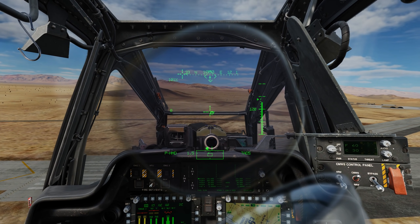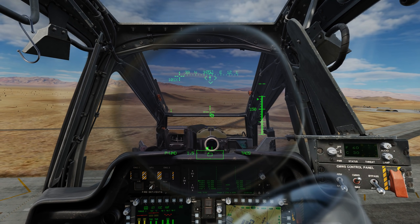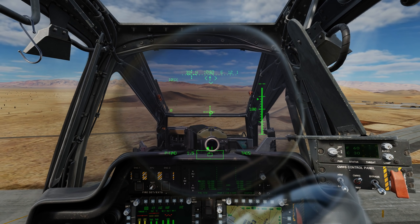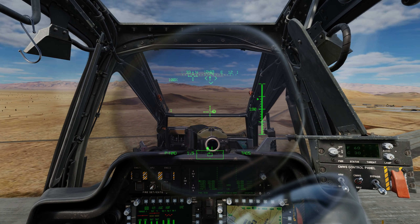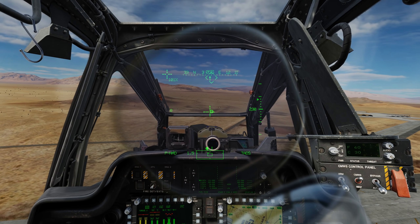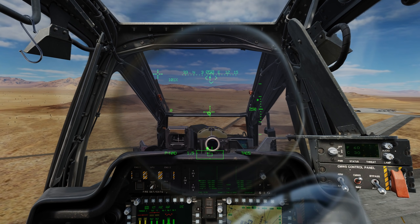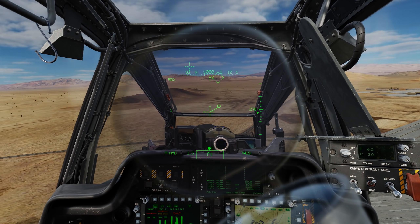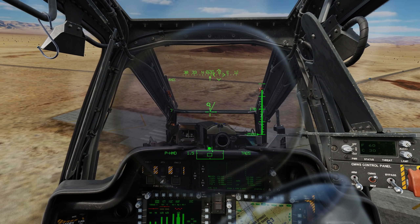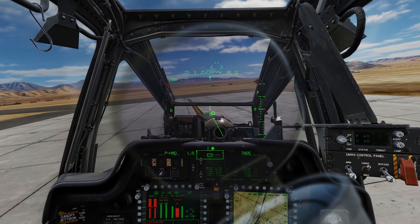As I zero out my collective, you'll see the nose swing because the yaw demands changed quite a bit. Zeroing out the collective — pulling it back — no, can't do it, and we're down. That illustrates settling with power: once the descent gets away from you at low airspeed, there isn't enough power to arrest it.